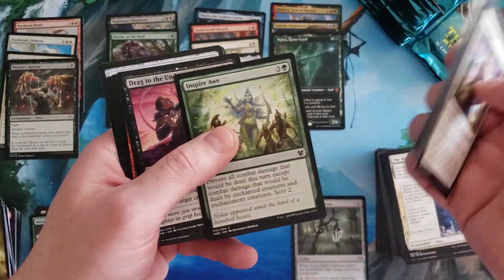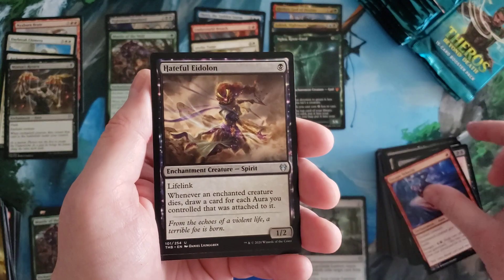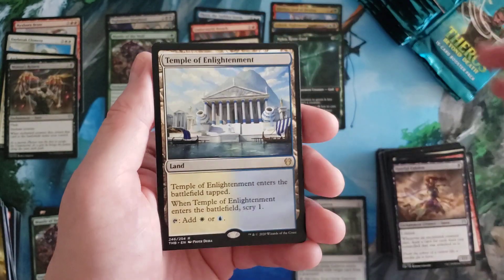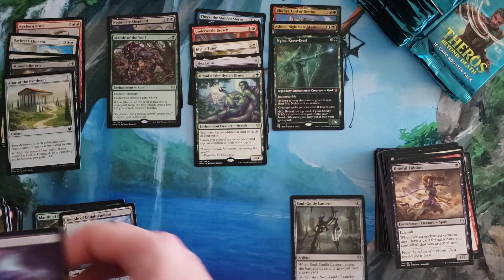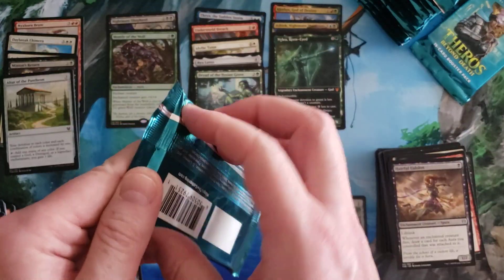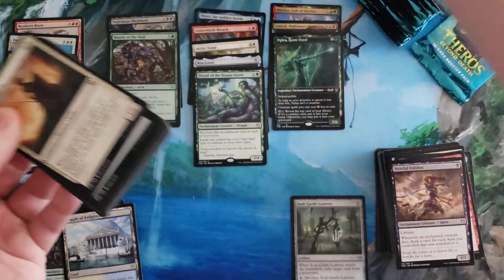We got Dragged into the Underworld, Escape Velocity, Temple of Enlightenment for our next scry land, and an Altar of the Pantheon foil.